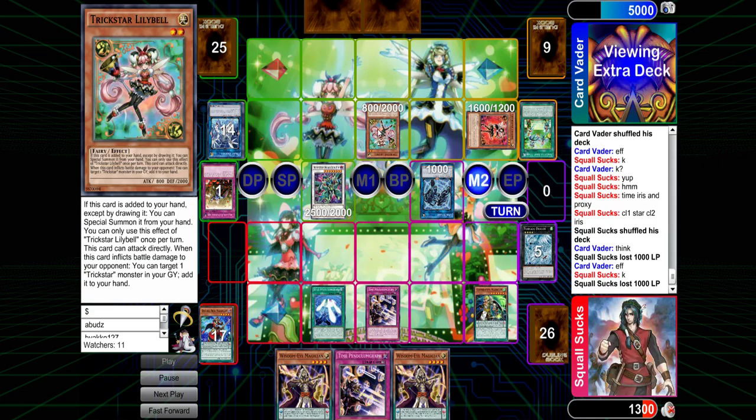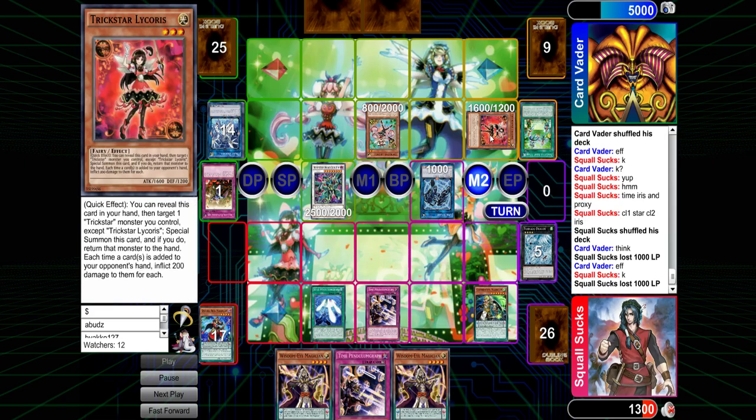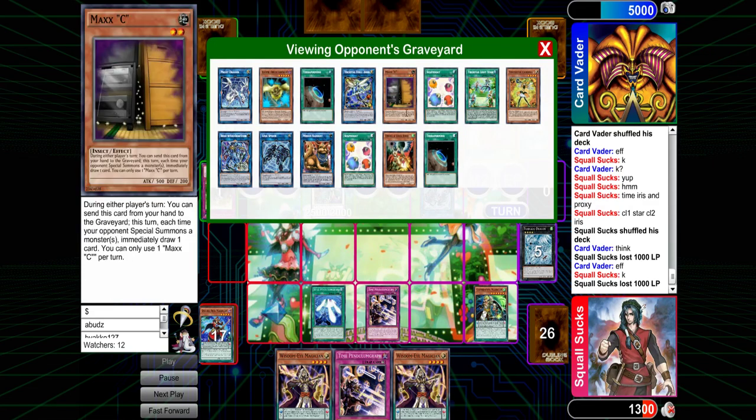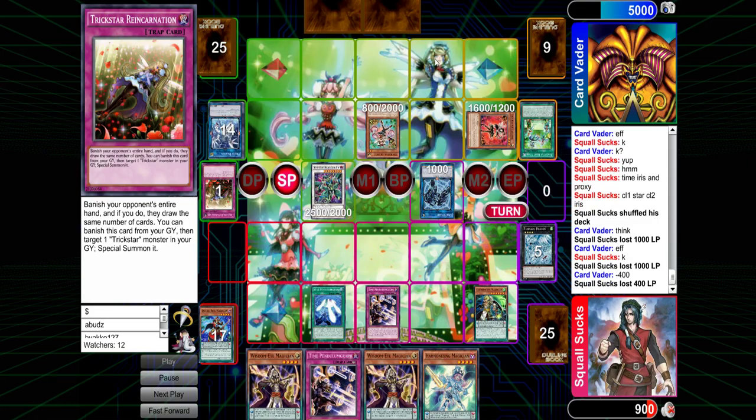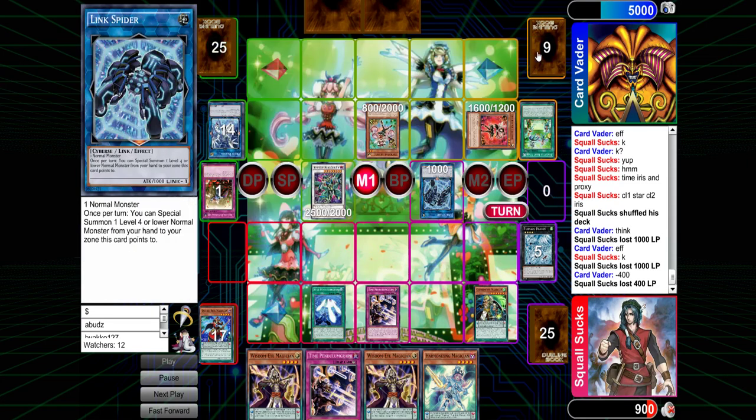He has game if he has a Reincarnation. He Normal Summoned the Lily Bell, added back the Lycoris, triggered the effect after he bounced it back, then Special Summoned again. Now he's just swinging for 1600. He used the Reincarnation the turn before — when he did the whole big play. It was the recovery play because he's more broken.